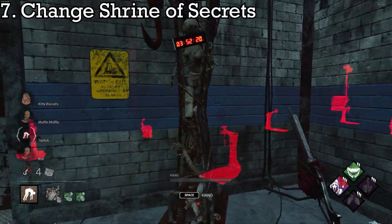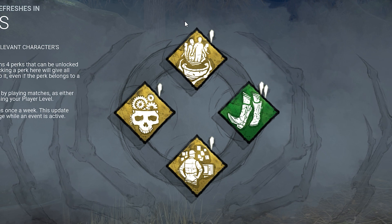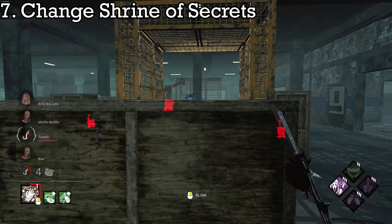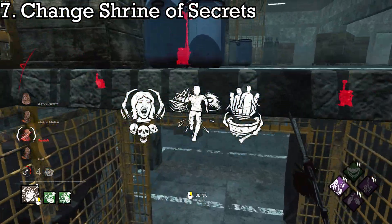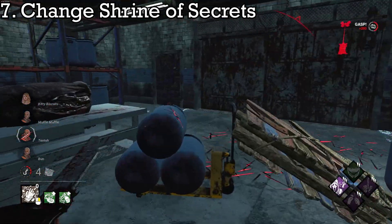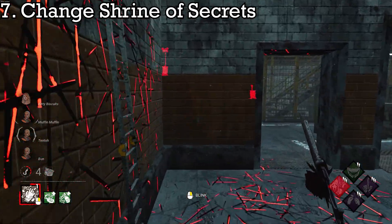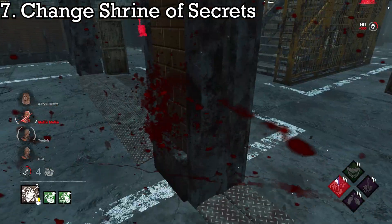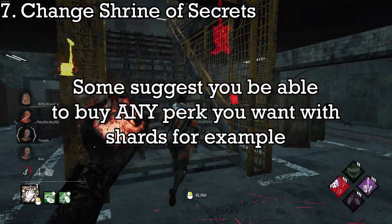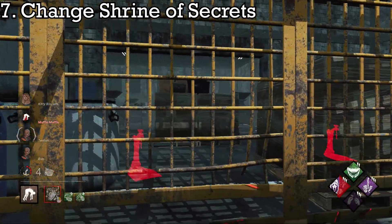Number 7: Change the Shrine of Secrets. The Shrine of Secrets is kind of an outdated system, because with only two perks available for each side every week and the amount of perks in the game, the chance of getting a perk you want is very low. With many of the best perks — especially for killer — being locked behind paywalls, the Shrine of Secrets is a flawed way of getting content in a paid game. I think an interesting change would be for the Shrine to rotate every day instead of every week, allowing literally seven times the perks being shown per week — a simple but impactful change for everyone, especially free-to-play or newer players.